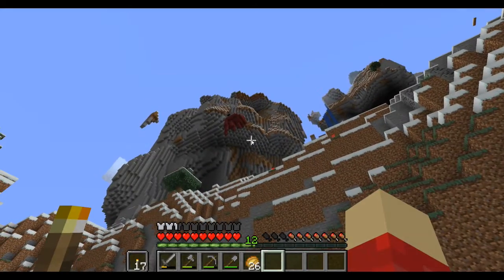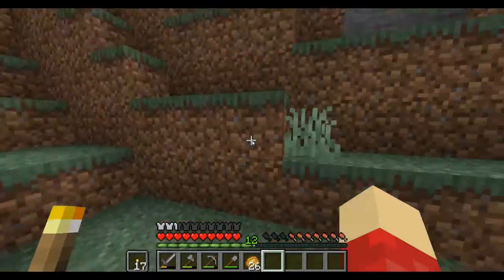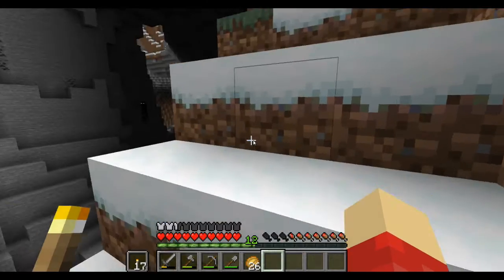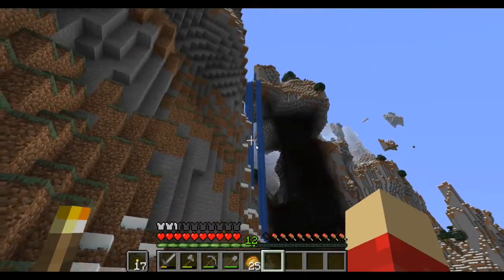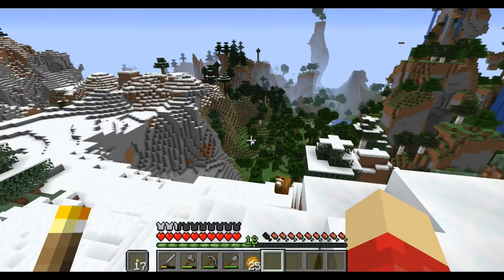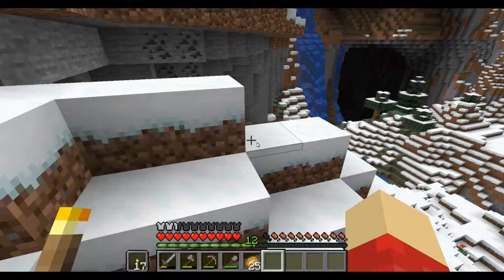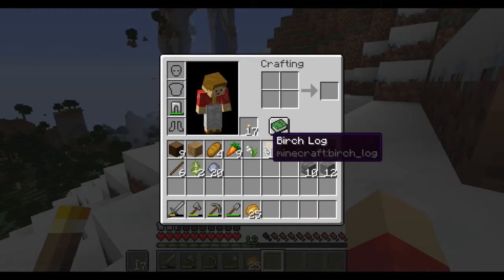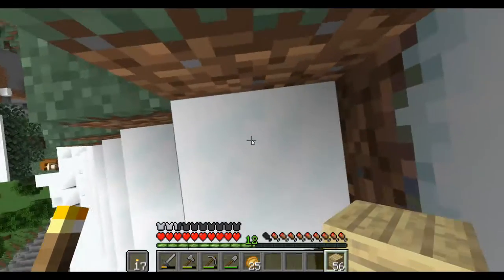That's probably a ruined portal up there — actually, it definitely is a ruined portal up there. I'd like to get to that to see what loot it has. I think obsidian would probably be one of the best things. There's an enderman over there — I don't think I'd like to challenge him right now because I'd almost definitely die. How do I get up there is the big question. I think I might just tower up, using the birch logs I just chopped down. Let's get as close as I can and pile up.